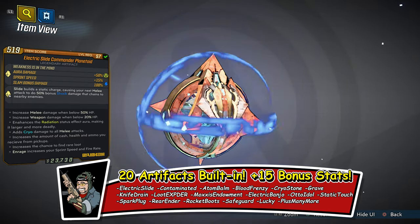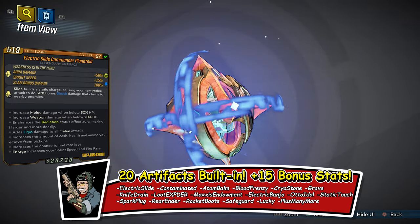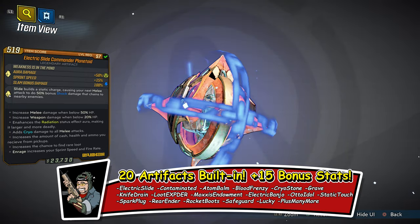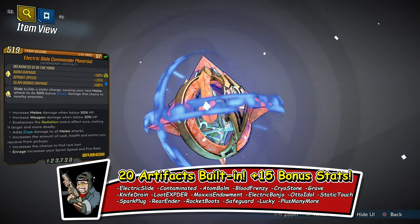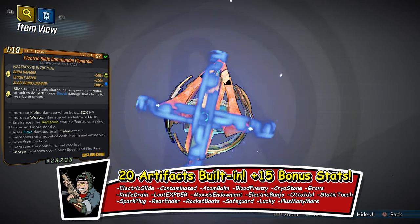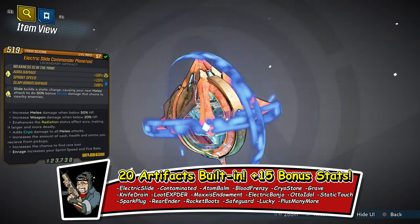I'm talking about Electric Slide, Contaminated, Atom Bomb, Blood Frenzy, Cryo Stone, Grave, Knife Drain, Loot Expander, Moxie's Endowment, Electric Banjo, Auto Idle, Static Touch, Spark Plug, Rear End, Rocket Boot, Safeguard, Lucky, and many many more that we will go over together right here in this video.